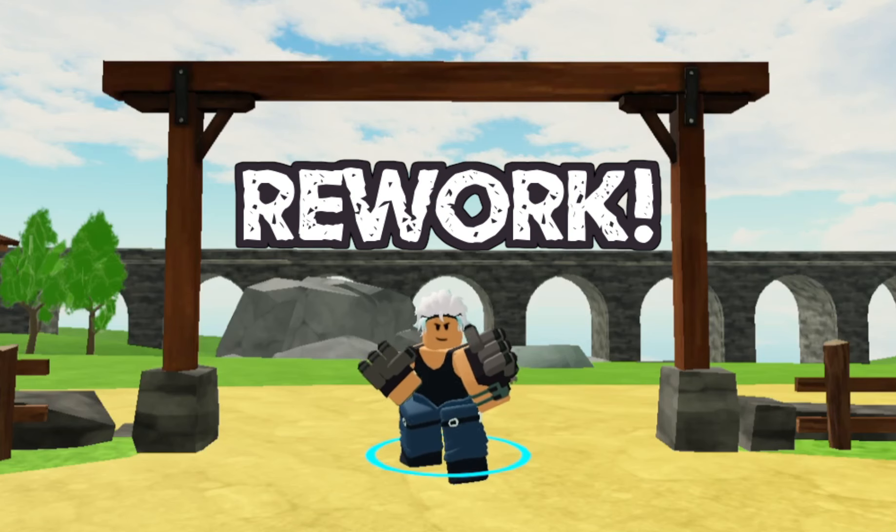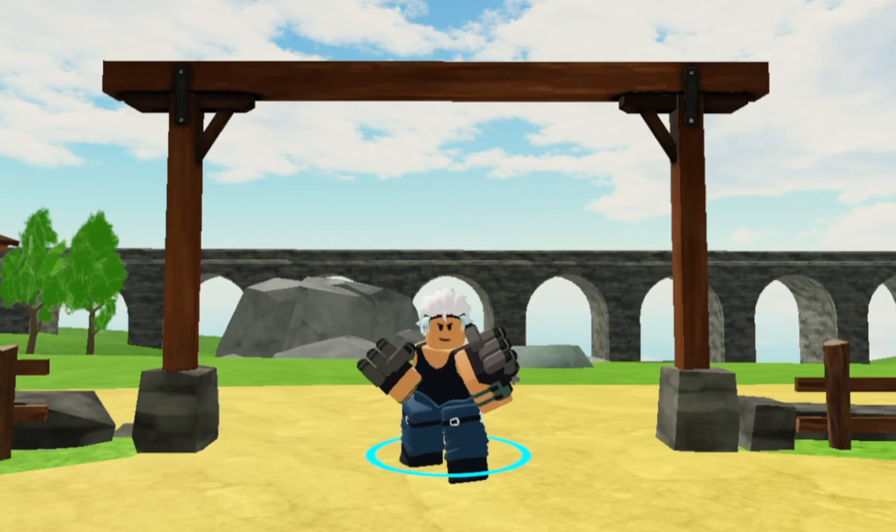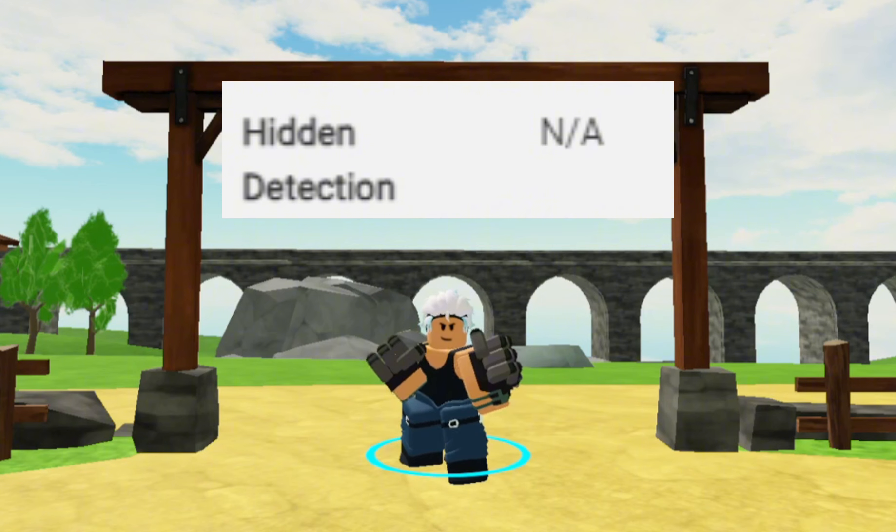Recently, the Brawler Tower has received a rework, but is it still good? Well, let's see. First, Brawler's placement limit was decreased from 10 to 6, greatly weakening its strength in solo and duo matches. It also lost its hidden detection, meaning that it will no longer be able to see hiddens or shadow bosses, so you'll have to rely on another tower for hidden detection.